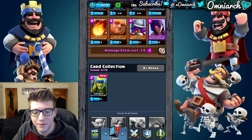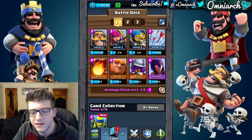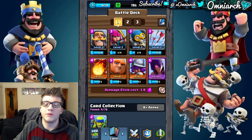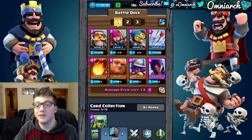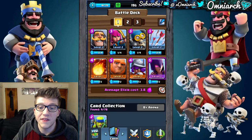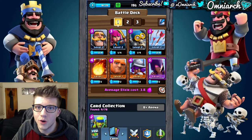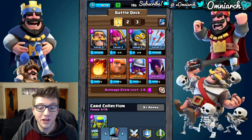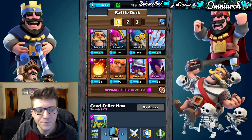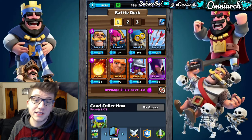We actually unlocked the spear goblins and the average elixir cost for this deck is 3.8. You can see we have three different decks here — they're all the same because we have all the same cards. The spear goblins only cost two elixir. I tend to keep my average elixir cost around 3.6 or lower — that's where I'm comfortable. If it's higher than that, you can't really cycle through your cards to get to the one you want, and you're kind of stuck without elixir while your opponent is smashing your tower.